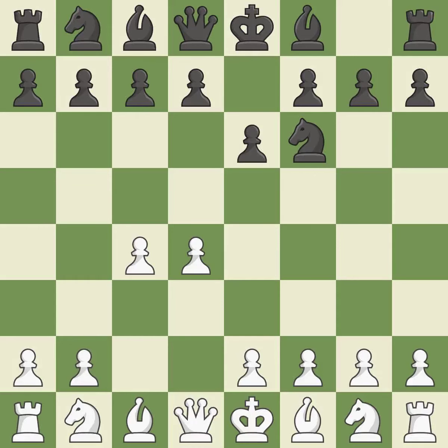The move E6 creates a line for the dark-squared bishop, sets up a rapid castle, and prepares to push a pawn to D5 and recover the piece if it is taken. NC3 develops the knight to fight for the E4 square and to control D5. D5 takes space in the center, attacks the C4 pawn, and helps control the E4 square.